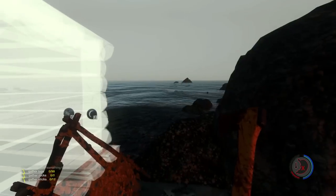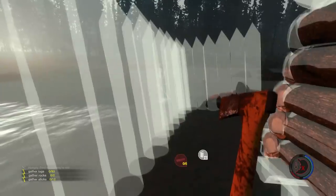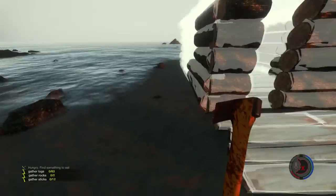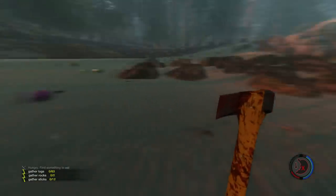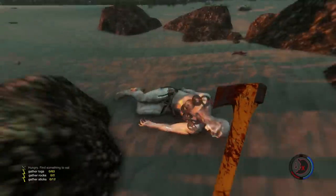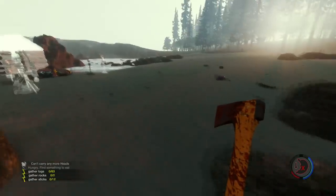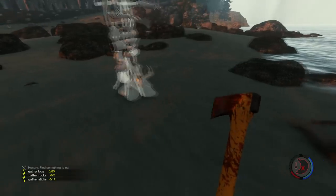Welcome back guys. Today I'm gonna focus on trying to get this cabin put up. It's going to take a lot of logs, so I'm gonna go ahead and take down some trees. I need 63 logs, that's a lot — averaging about three to four logs per tree, some have five, but usually three or four.